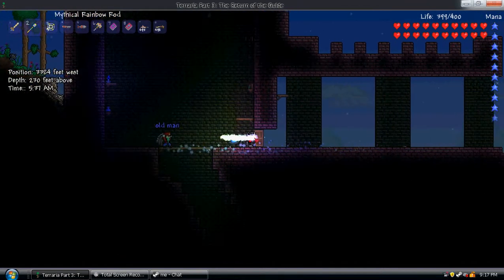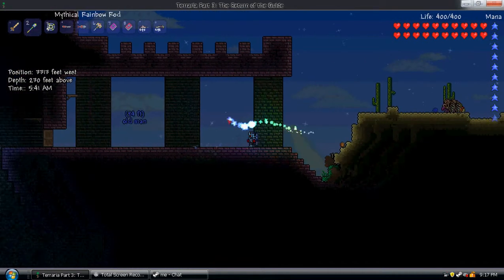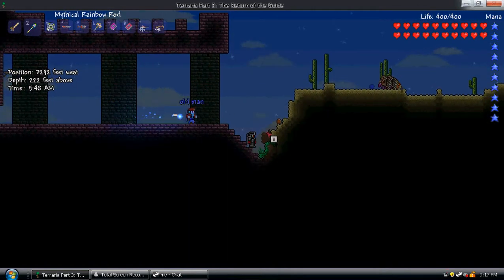Okay, dungeon. Sometimes dungeons have light switches, and the only way you can tell is if you find a light switch somewhere in the dungeon — sometimes dungeons have a ton of wire. There's one right here.